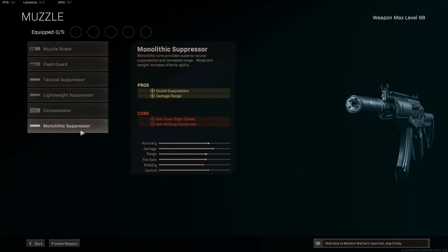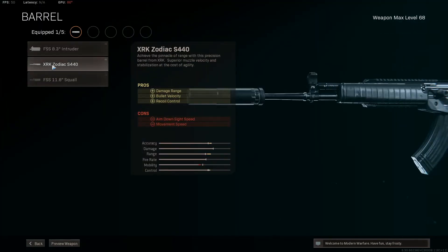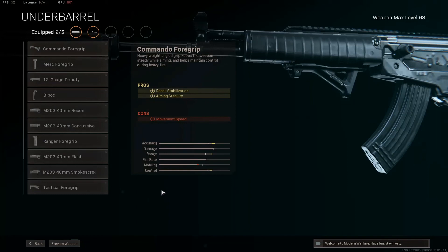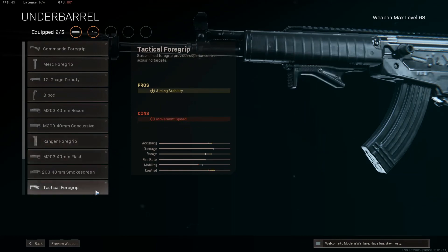So the muzzle: monolithic suppressor — this is actually the monolithic suppressor. Now the barrel: obviously the XRK Zodiac barrel, that's the best barrel. Now, I'm going to be honest with you — you're not going to want to be using the Commando Foregrip, and you're not going to want to use the Ranger Foregrip. You're going to want to use the Tactical Foregrip.